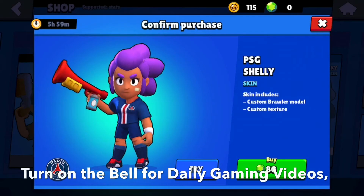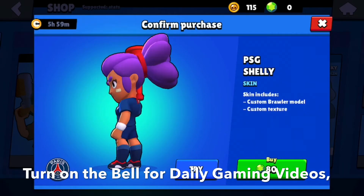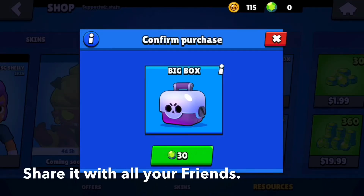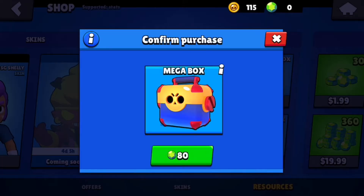Then we have the PSD Shelly skin, which includes a custom brawler model and custom texture. It is 80 gems. Then we have the big box for 30 gems, and the mega box for 80 gems.